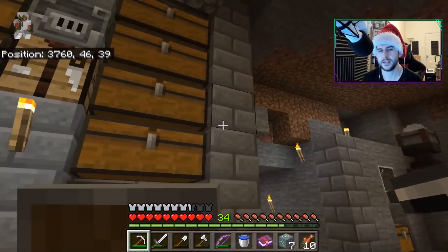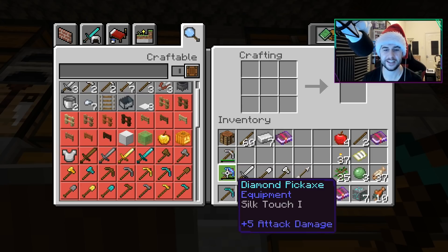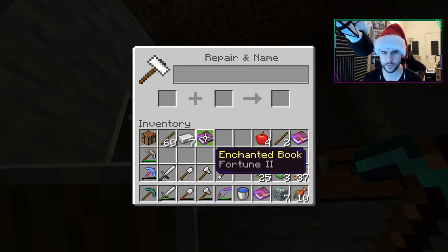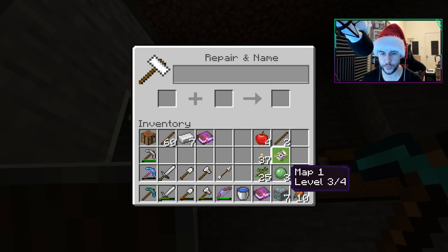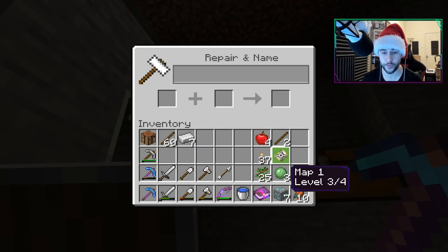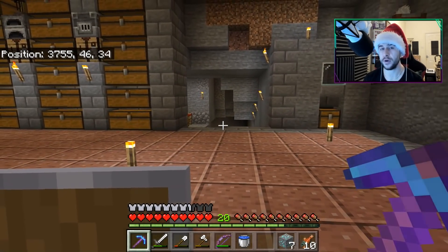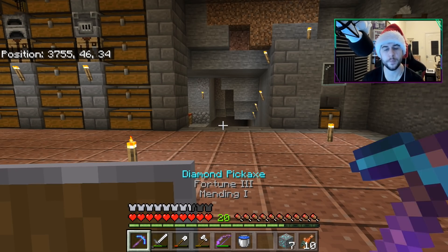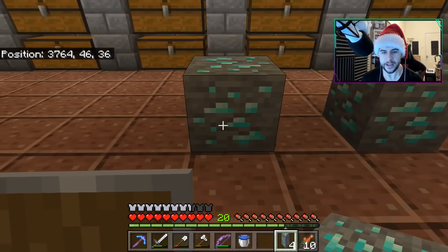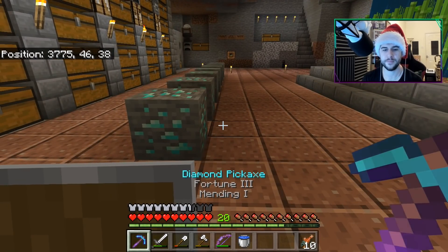I don't have enough to do enchanting yet, but we do have enough to make ourselves our first diamond pick, which is going to be used for large reasons and can now be healed and repaired as well. So if we go to the anvil — first thing we're going to do is book plus book equals fortune 3. Now mending: we do this and then this equals fortune 3 plus mending equals fortune and mending. We don't quite have unbreaking — I'm not too worried about that at this stage because we do have an XP farm, so mending plus an XP farm is awesome. We'll start with the diamonds.